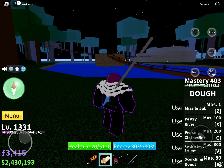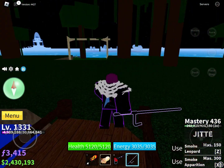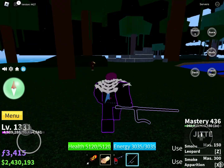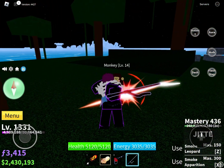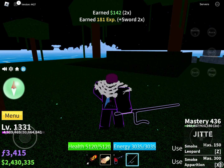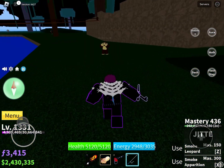Now that we have the basics down, let me show you how to level up your aura. The way to level up your aura is by using your sword to hit NPCs. It does not matter how much damage you deal — you just need to get a lot of hits on the NPC. Over a while, your aura will grow until you have full body aura.